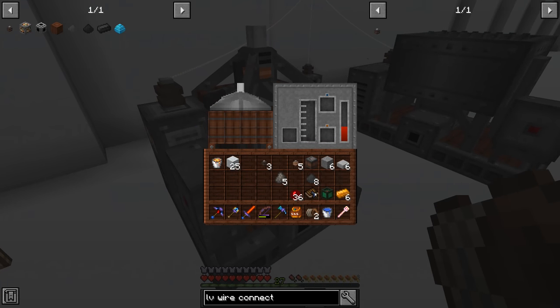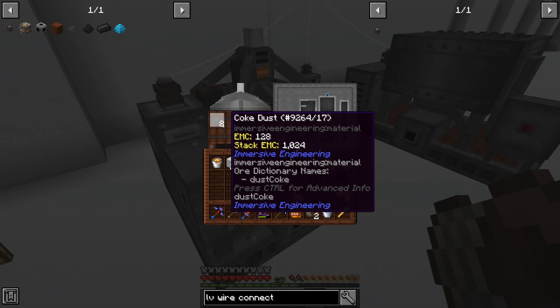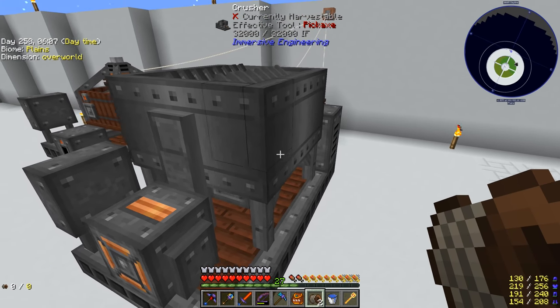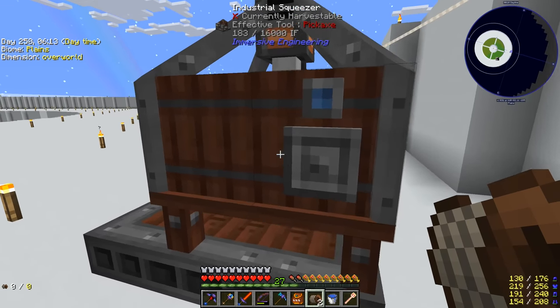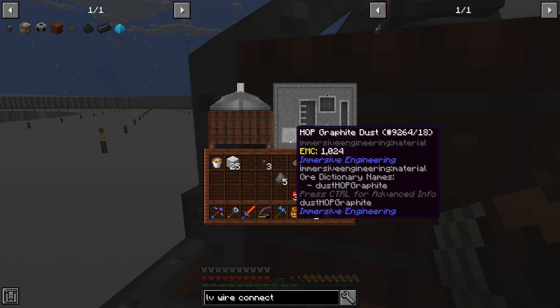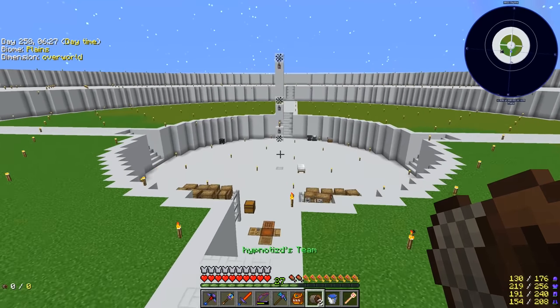We need 16 coal coke to make the H.O.P. graphite. Putting eight coal coke into the crusher starts producing H.O.P. graphite dust. The squeezer is using more power than our Sterling generator can fully supply, so it's slow, but it does complete. H.O.P. graphite dust confirmed — very slow but functional.